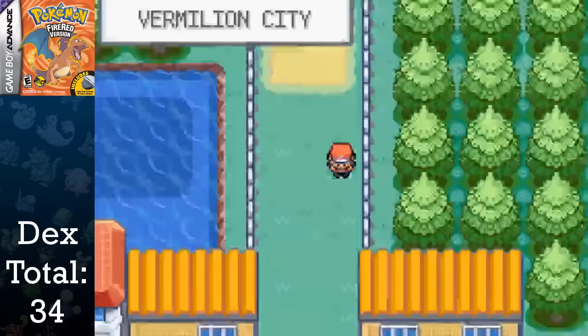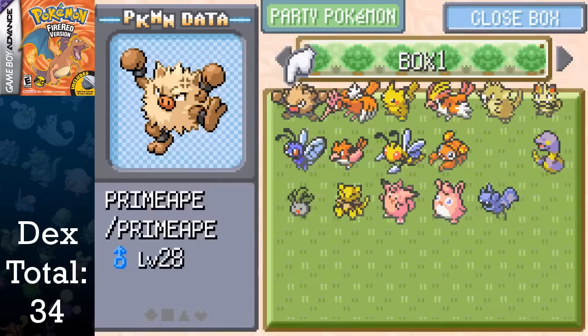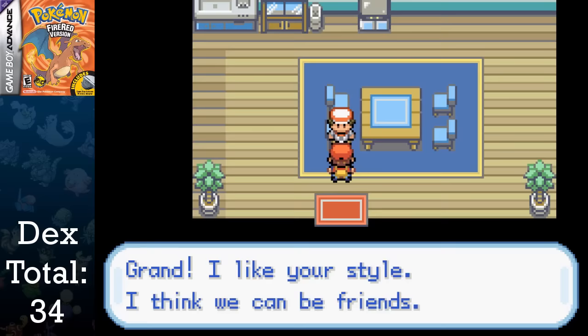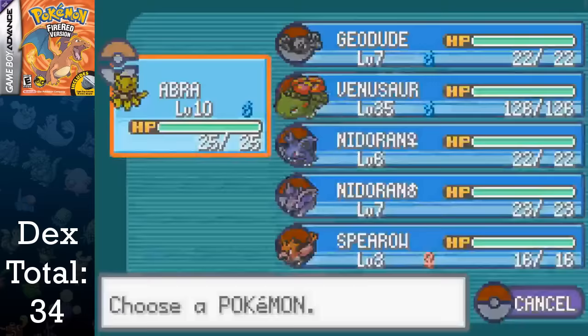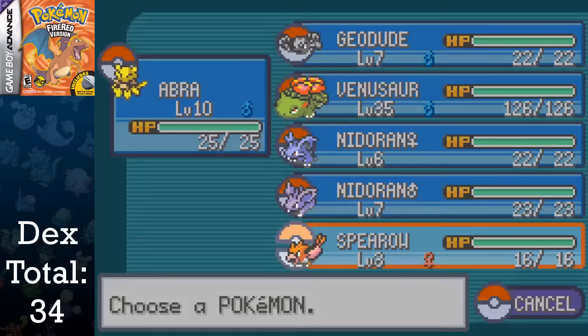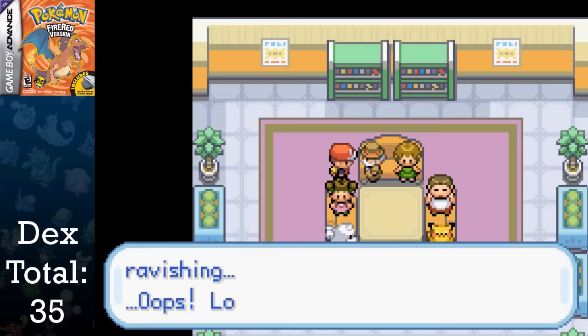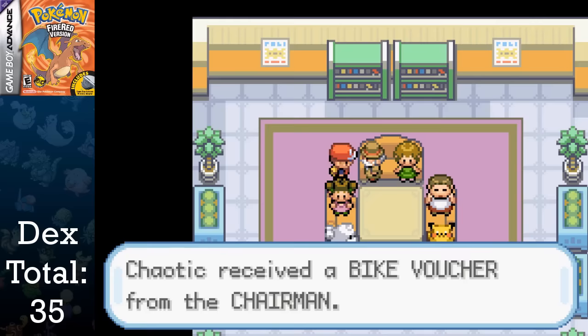When I arrived in Vermillion City, I figured it would be a smart idea to organize my PC boxes, so I moved all fully evolved Pokemon away so that I knew I wouldn't have to touch them for the rest of the main game. After grabbing my spare Spearow, I grab the Old Rod right next to the Pokemon Center, as well as trading said Spearow for a Farfetch'd in the house next to the Pokemon Fan Club. This is the only way to receive a Farfetch'd in the game, and the name Chidding is one of the worst things I've ever seen. I enter the Pokemon Fan Club to get the bike voucher from the president, and totally forget about it since I never really used the bike in Pokemon games.